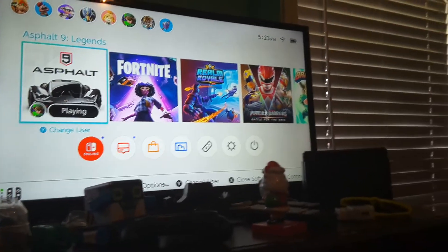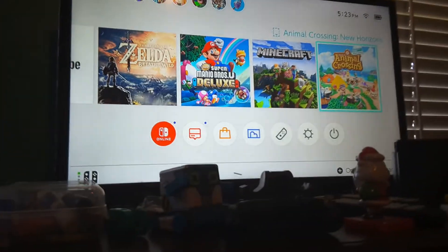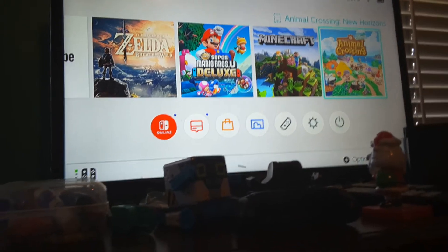There we have the Nintendo Switch right there. I'm gonna show you the games we have. We have Asphalt Nine Legends, Fortnite for the new season, Realm Royal, Power Rangers, Brawlhalla, YouTube, Legend of Zelda — which is a disk game — yes, I have Zelda. Super Mario Bros. Deluxe.